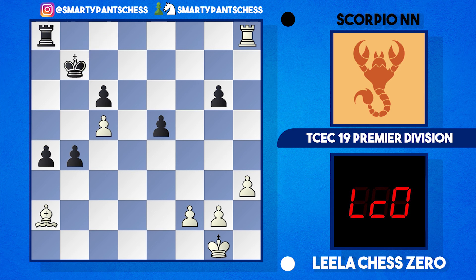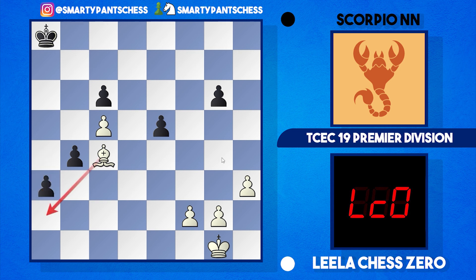This is very clever endgame technique. Leela plays rook h8 check, king b7, trades the pair of rooks. It looks like — how is white going to deal with these two advancing pawns? Very cleverly, she plays bishop c4 — if a3 is played, the bishop covers both squares. Scorpion played b3, but now comes h4. If black plays b2, white can play bishop a2 and cover the squares. Great technique.